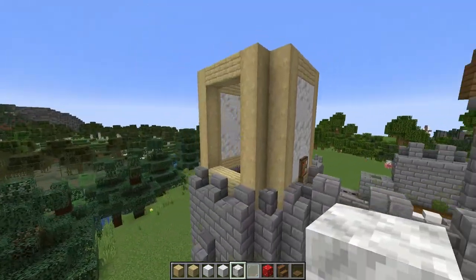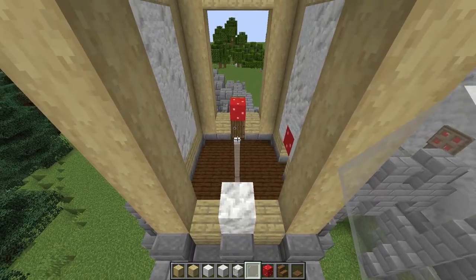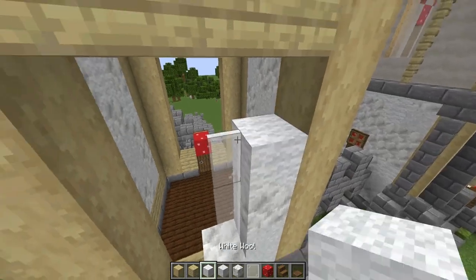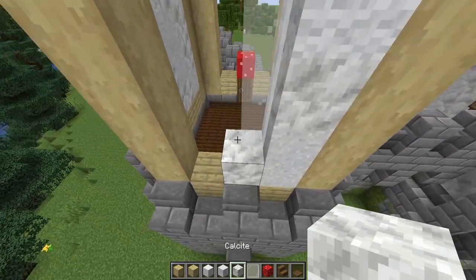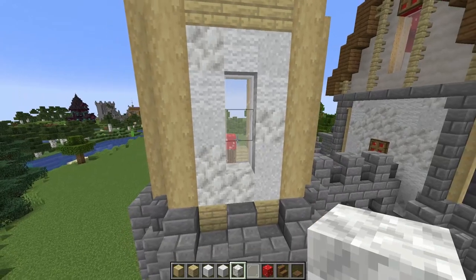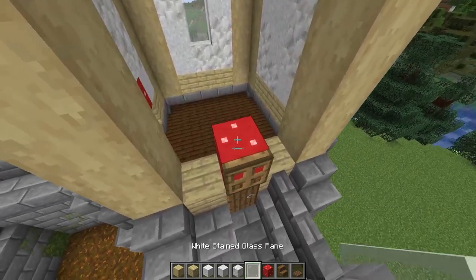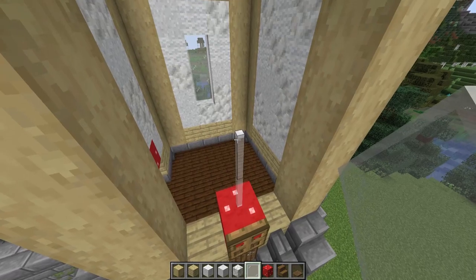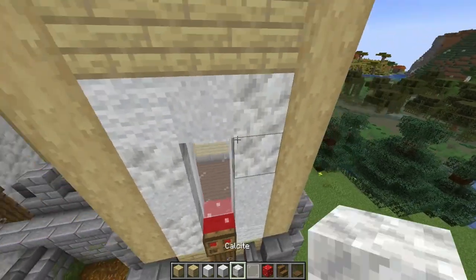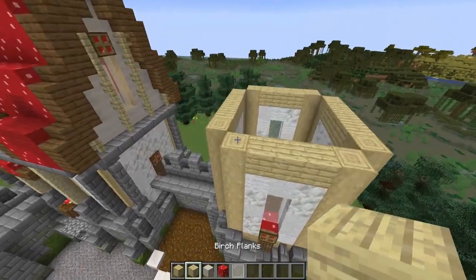Next we'll work on some walls with windows, starting with the back wall. It's easiest if you place a block, then place your three white stained glass panes and then create the window frame around it. If you're enjoying my tutorials, I'd really appreciate if you could take a moment to like and subscribe. I'm just continuing that randomized texture around this window frame. I'll create a mirroring window frame on the front, and we'll be adding the window treatments and additional decorations to this tower once the base is completed. For now, it's on to the next story.